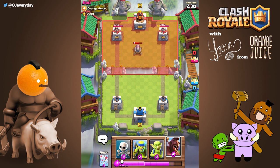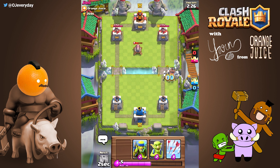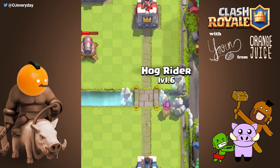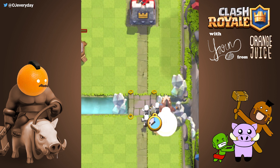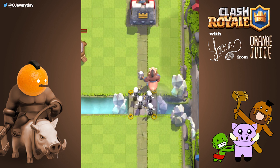To execute a pig push, you want to plant the hog in the farthest tile in front, then quick drop a small group of units like skeletons one tile beside the hog. If you look closely, this actually slightly pushes the hog. Skeletons are a great card since they're cheap. They might be too slow to reach the tower, but it's the cheapest way to perform a pig push.